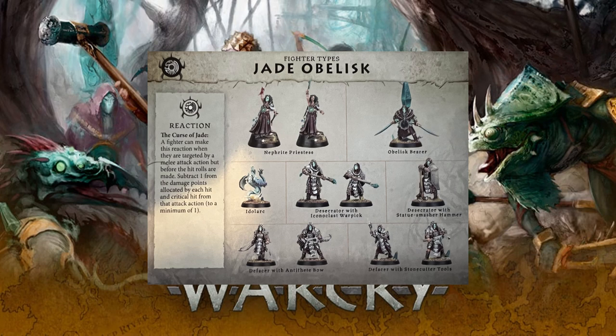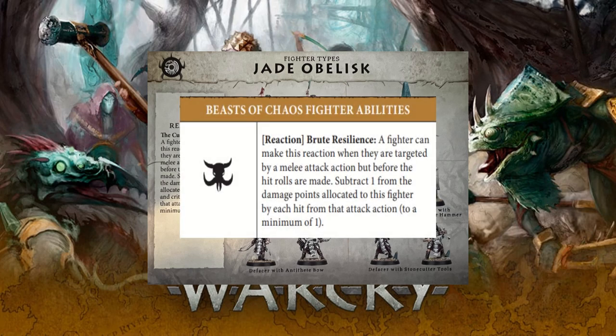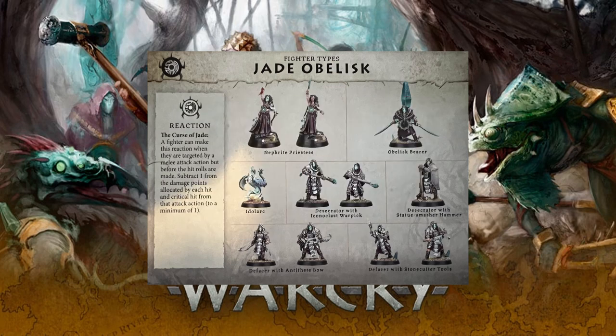What the Curse of Jade does is reduce all hit and crit damage done by an attack action by one, to a minimum of one. If you look at Beastmen's Brute Resilience, it is very much the same thing. However, most similar abilities don't mention critical damage, whereas the Curse of Jade specifically does — meaning you are definitely getting that reduction regardless of interpretation. It is on ink, on paper. You will get the reduction, and that reduction is very good.